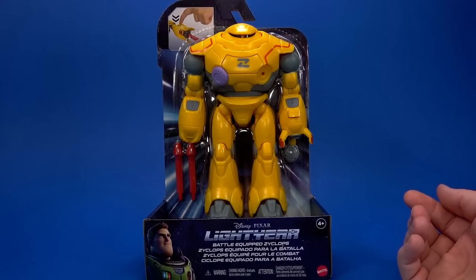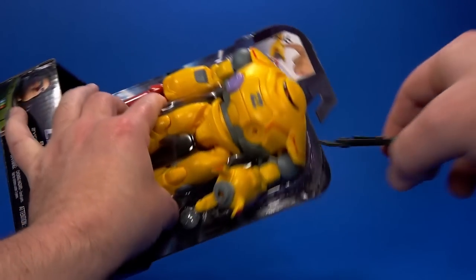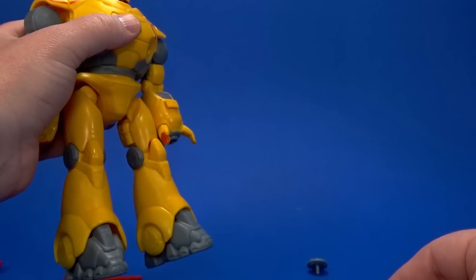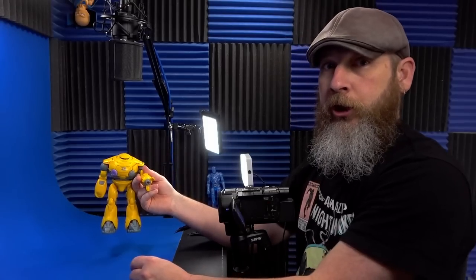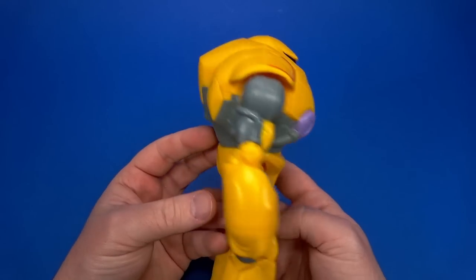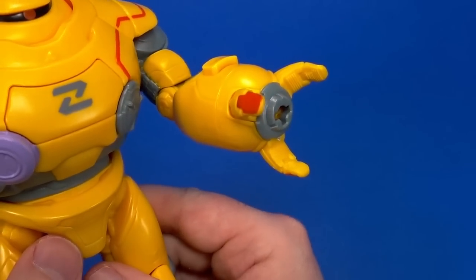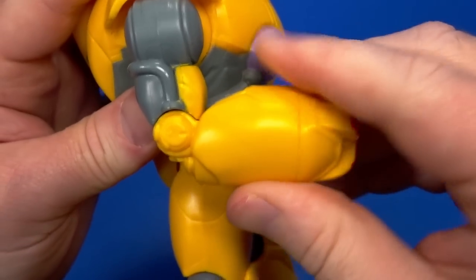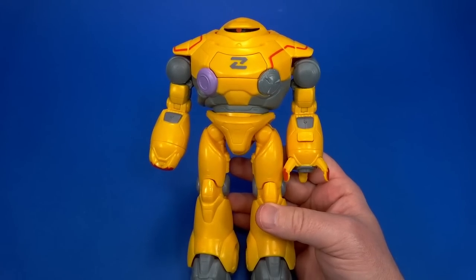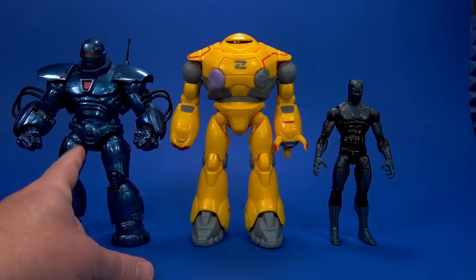Another random thing I picked up recently was the Mattel Lightyear Battle Equipped Zyclops. You cannot tell me there was no inspiration taken from the classic Marvel Mandroids - and I am not the first person to have this idea. The cover piece is spring loaded - warning, that'll put an eye out. This is definitely gonna be a Mandroid on my Marvel shelf. All I gotta do is sand off or acetone the Z off here and maybe put a different logo or just leave it yellow. It's got a blaster hand and a claw hand. The articulation isn't bad - 90-degree elbow, some knee movement, the head turns. Color, shape, everything.